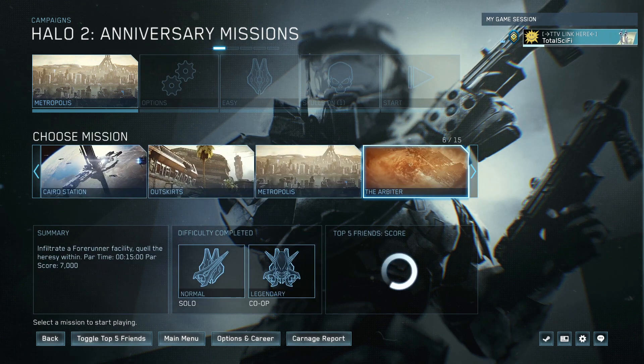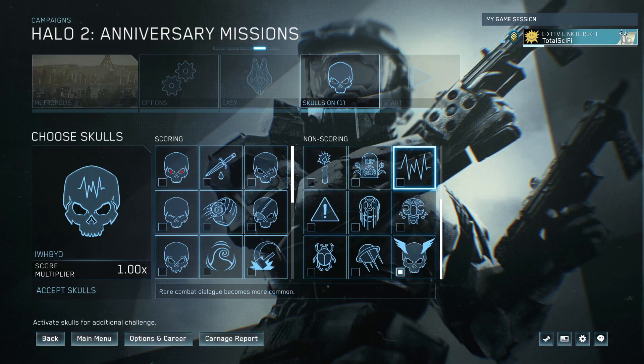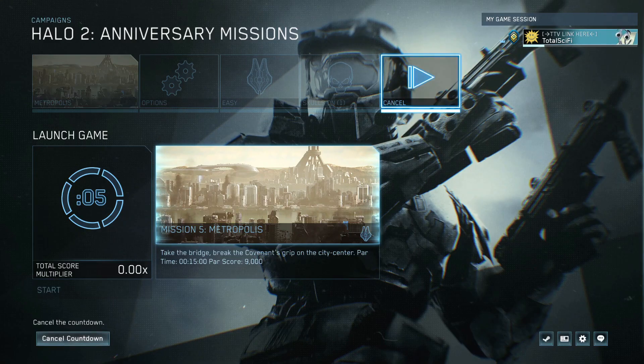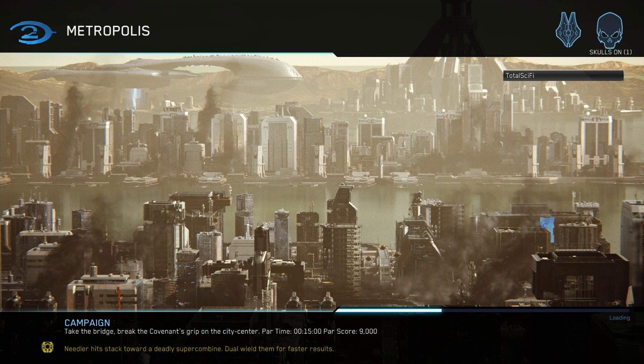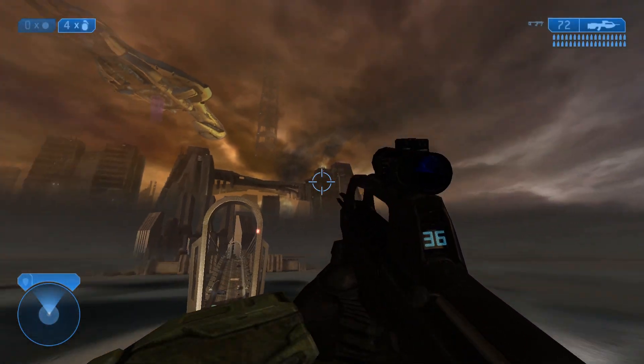Hey, what's up everybody — got a different kind of video for you today. We're going to get the Scarab Lord achievement using the Acrophobia skull in Halo 2. This is the quickest way to get the achievement. There's the old school way and a ton of videos on it, but now that MCC has added the Acrophobia skull, which pretty much breaks the game, you're able to speed run this level and get the height you need to reach the actual location of the Scarab Gun. Now that we're loaded in, we'll activate our skull and off we go.